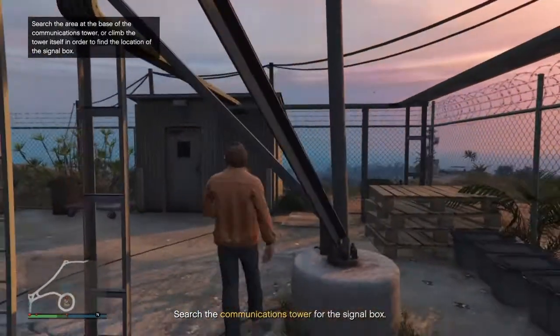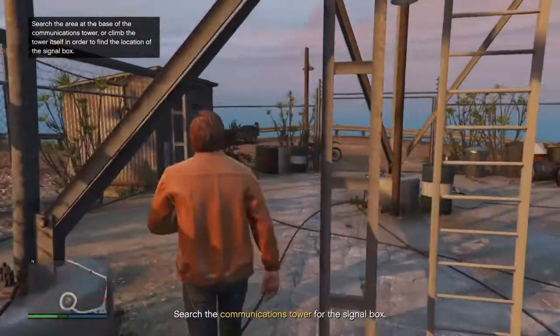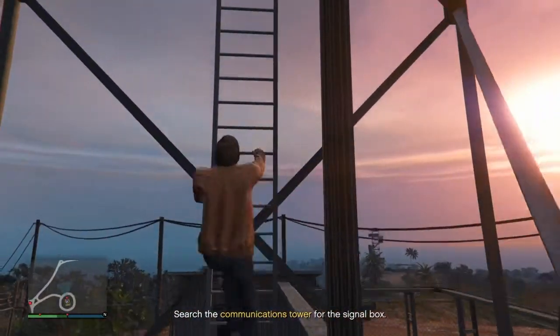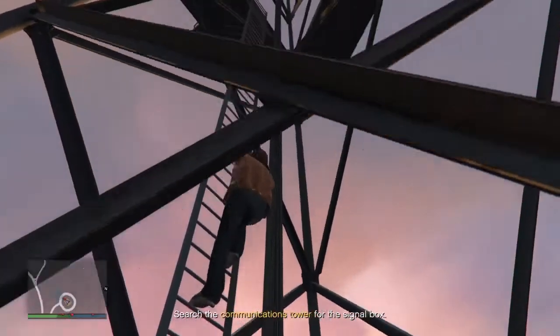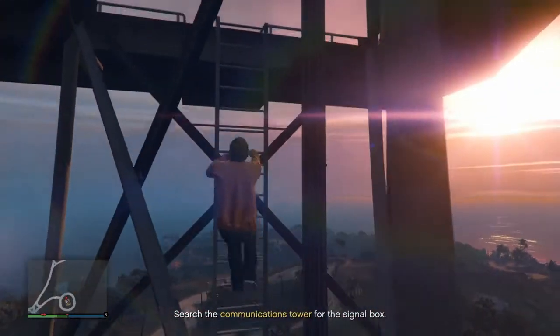Search for your communication tower — the spawns can be right here or right over there. If it's not, climb up the tower; you should be able to find it on one of the levels. It's pretty easy. There are three levels of the tower: this one and two more above this.